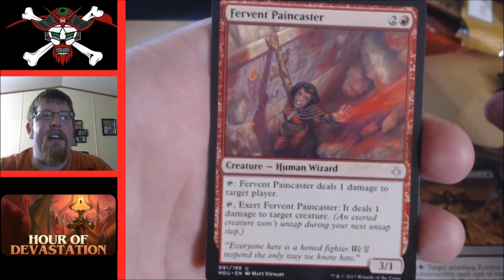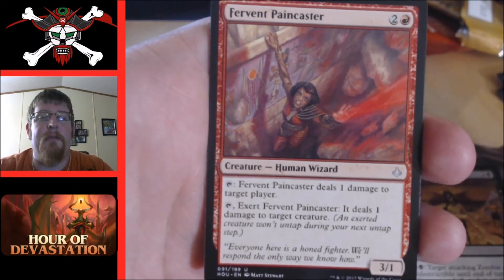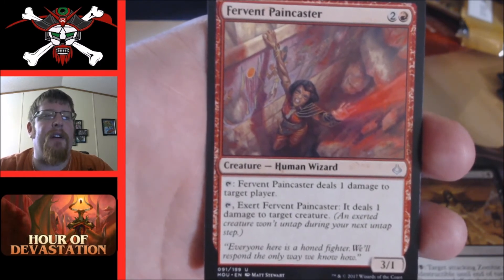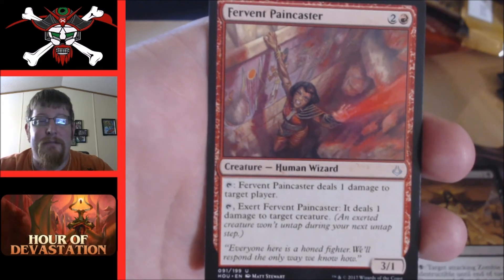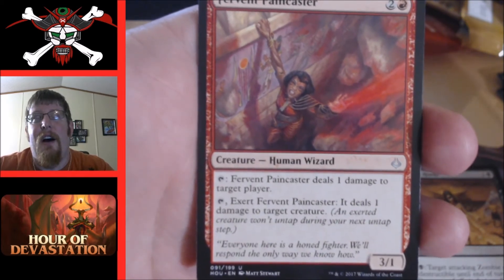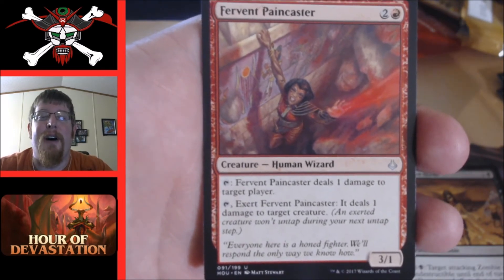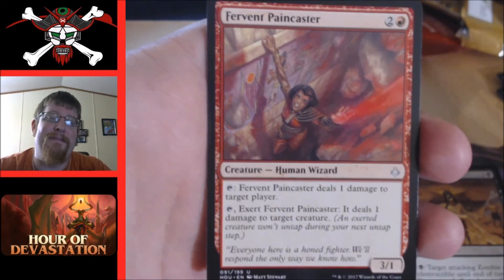Fervent Paincaster — three cost three one, not bad. You can tap it to deal one damage to a target player — what they call 'death by a thousand cuts.' You can also exert it and tap it to deal one damage to a target creature. I think it's ridiculous to exert it to deal one damage to a creature. There will be times it comes in handy — say your opponent has the same card, you'd want to remove it. But I don't want to tap this card down for two turns to deal one damage to one creature.